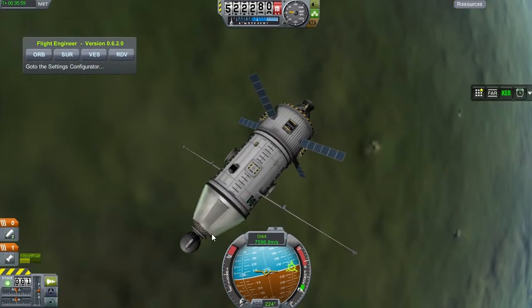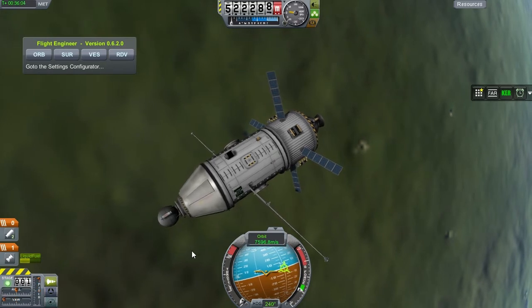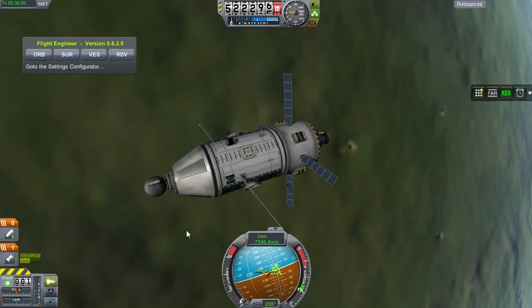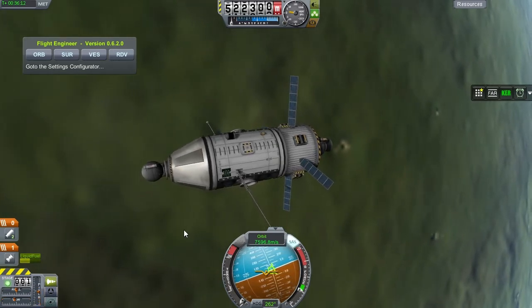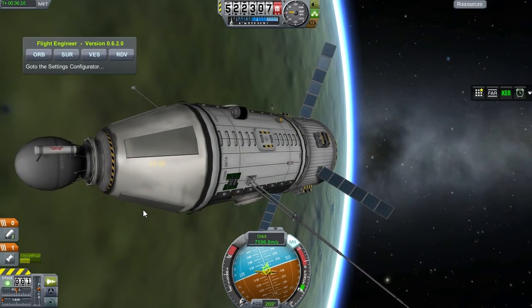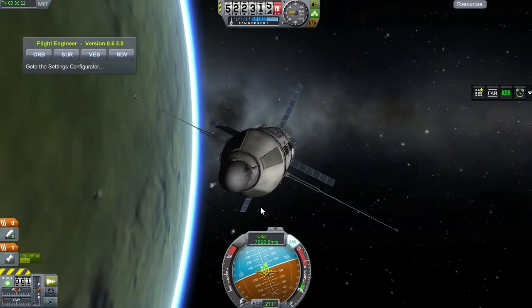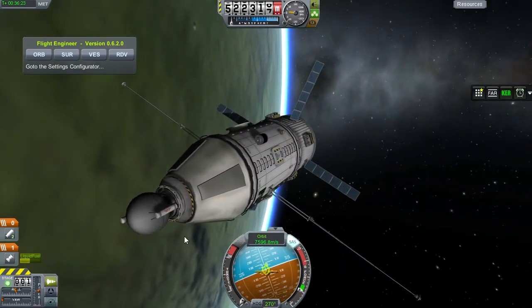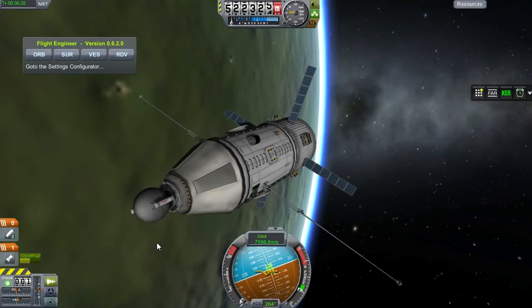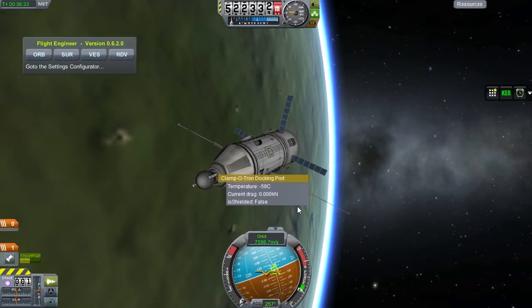It's about time we jettison this command pod. Let's point this station retrograde, lock the SAS there. And of course without this module it doesn't have any reaction control system, so it's probably doomed to tumbling. So before we release this, we have to stabilize the station and then it can remain in that fashion. I'm deeming this good enough — it can tumble for a bit. We are not docking yet, we are moseying over on EVA — decouple that node. There goes the command pod.